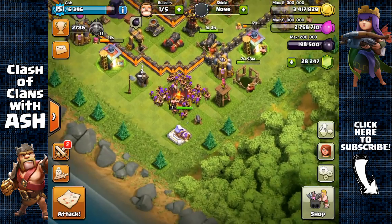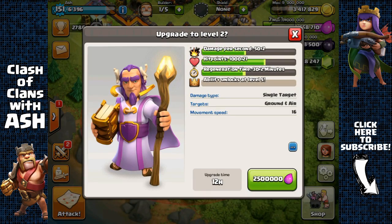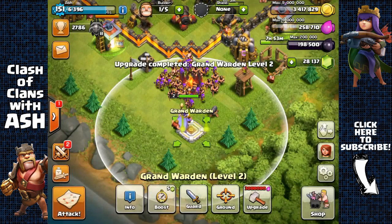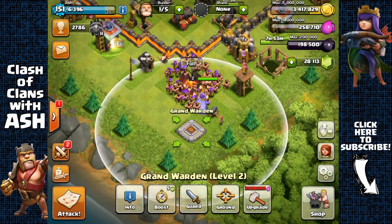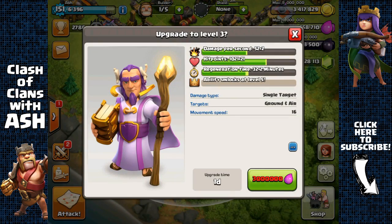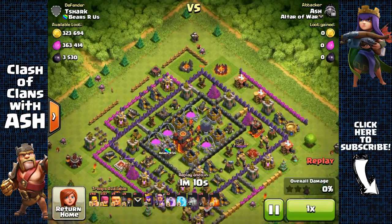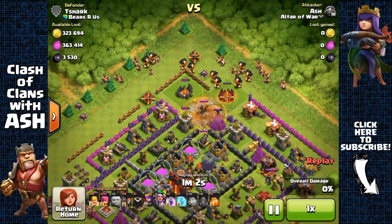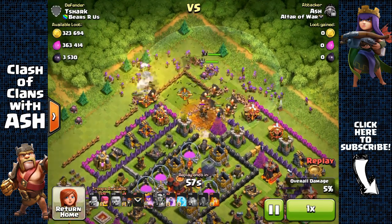Now there are certain ways that I'm going to approach Town Hall 11. I've asked you guys if you would like me to gem the timer of my Grand Warden so that I can upgrade him to level 20 quicker, and also so that you guys can see gameplay and attack strategies involved with the Grand Warden. I believe almost everyone who commented stated that I should gem the timer. So that's what I'm going to do — I'm going to gem the timer of the Grand Warden every time I have enough Elixir to upgrade him.